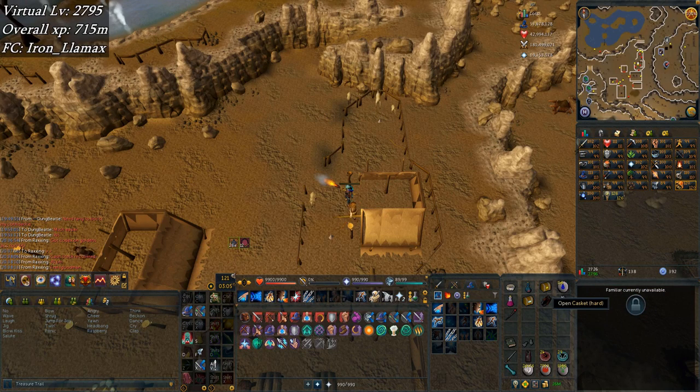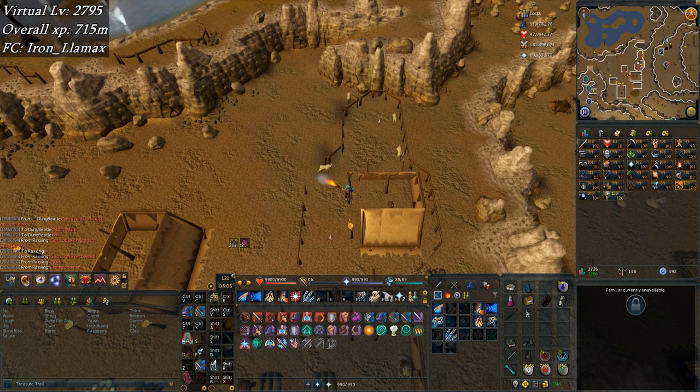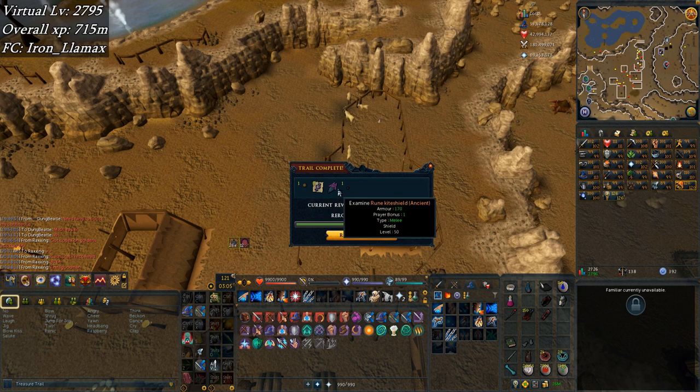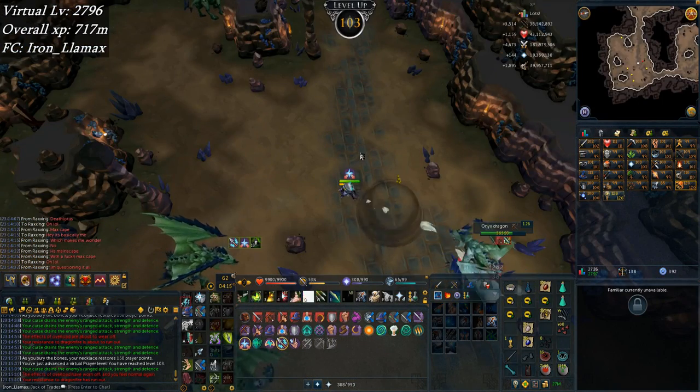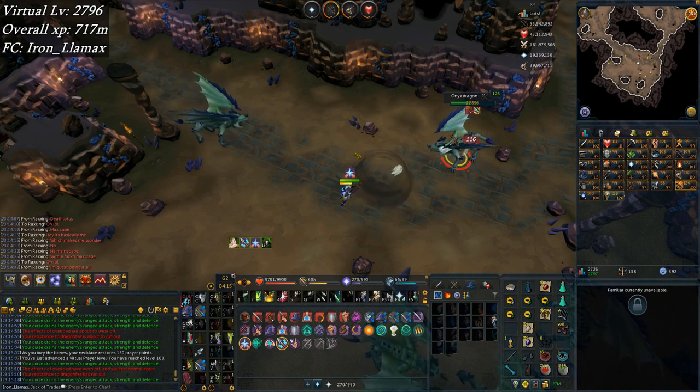Here's another hard and elite — hard gives black cavalier and Zamorak chaps, nice. Open up this elite: ancient rune kite shield. I guess I gotta keep it again because it's new so not gonna reroll. I really didn't expect it, but 103 prayer here at onyx dragons!